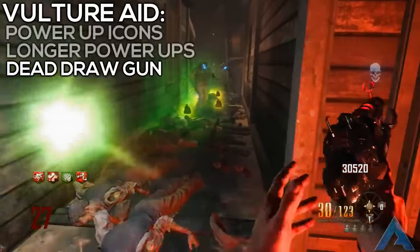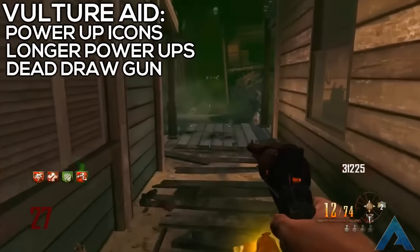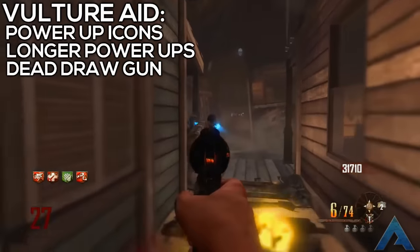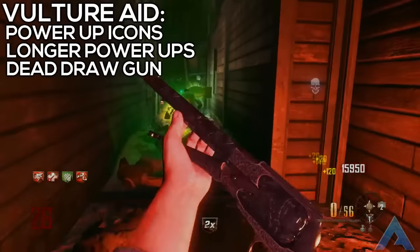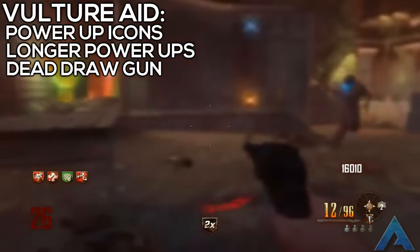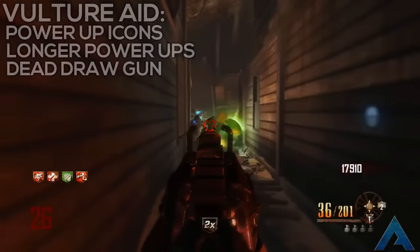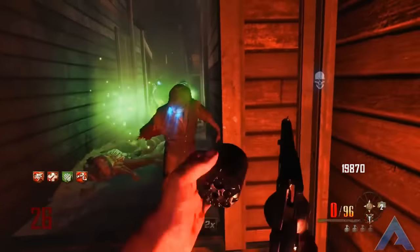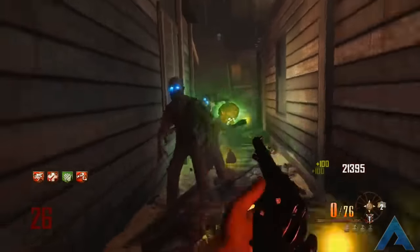The last feature for Vulture Aid may seem a little far-fetched, but it's a unique and cool idea that I think nobody would have thought of — and that idea is to replicate or replace a drop with a very powerful revolver called Dead Draw. This would be almost an exact re-skin of the Annihilator in revolver form, with unlimited ammo for 30 seconds. This drop is unique to only Vulture Aid itself, like the Spiders with Widow's Wine. When you pick up the Dead Draw power-up, this revolver deals unlimited damage, and if you hit a perfect headshot, all zombies around the target will explode. It would be a very rare power-up drop to avoid being overpowered, making Dead Draw the final addition to Vulture Aid in this Perk Work episode.